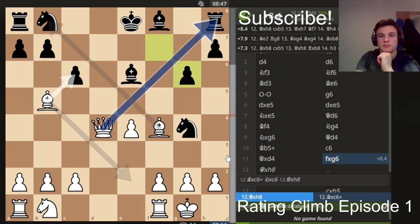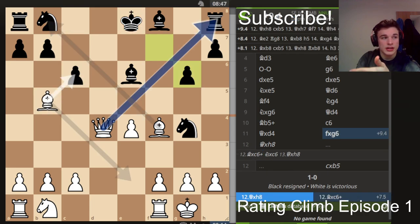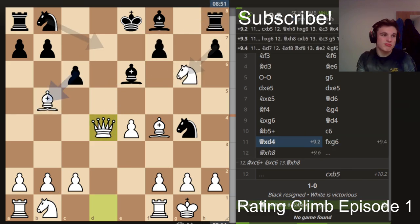I wonder what the computer says. The computer agrees — its favorite move is Queen takes H8. Bishop takes here rates about two analysis points lower than Queen takes here, because after this, black's lacking development. Obviously we're still completely winning, but just little things like that matter.